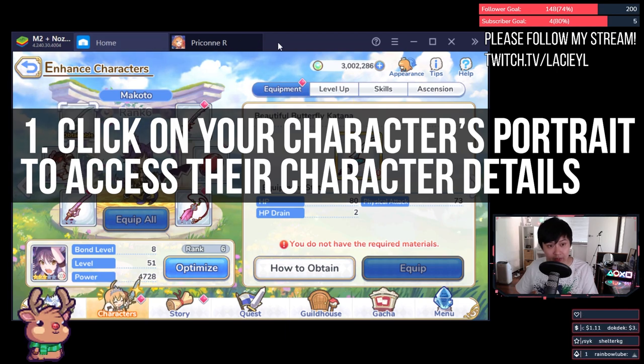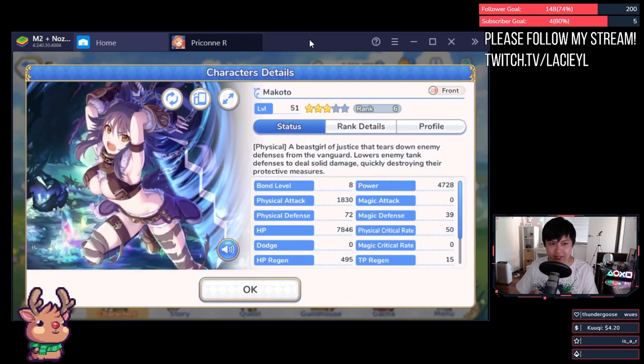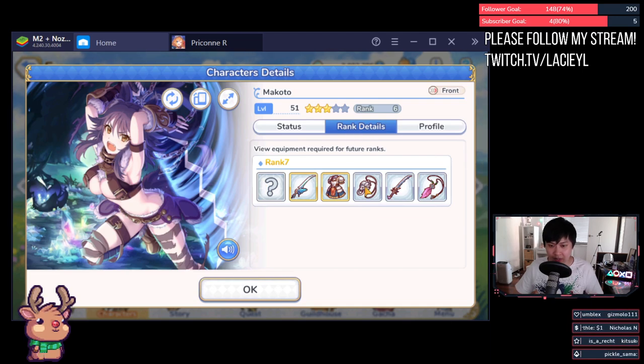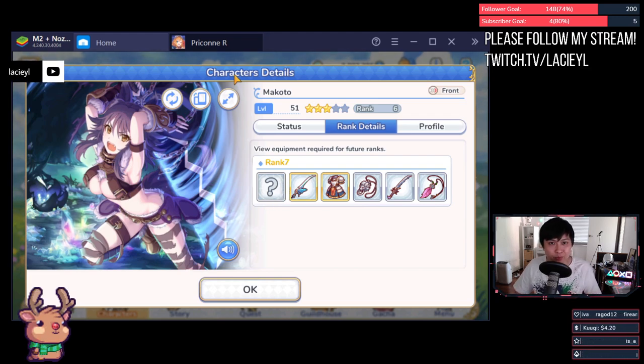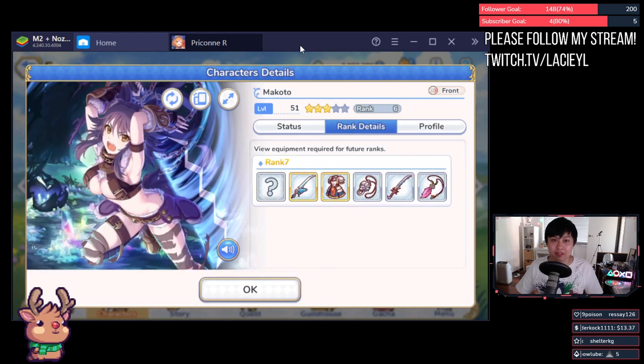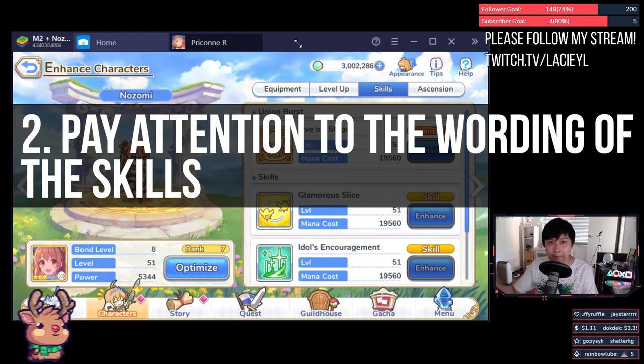Number one: click on your character's portrait in the Enhanced Characters screen to access their details. This is really useful to compare the stats of different characters, but the most useful thing is to look at the equipment for future ranks. If you go into the rank details, you'll be able to see the equipment that Makoto is needing for rank seven. This is 100% going to help you with planning which stage to farm. For example, I thought I was done with Emerald Earrings, but the Lion's King's Grace actually needs another five of them. So now I'm begging my clan for them.